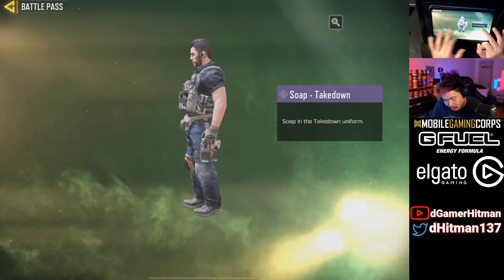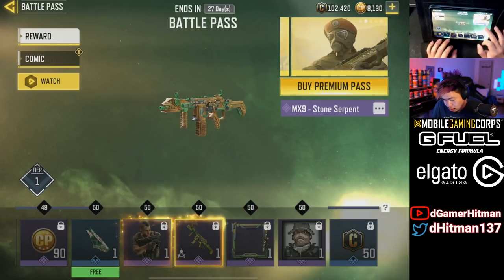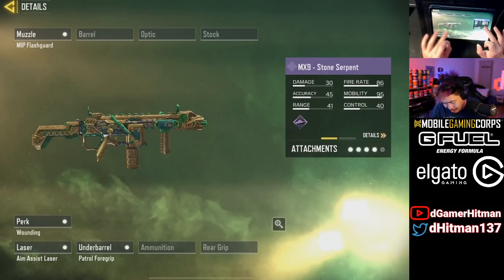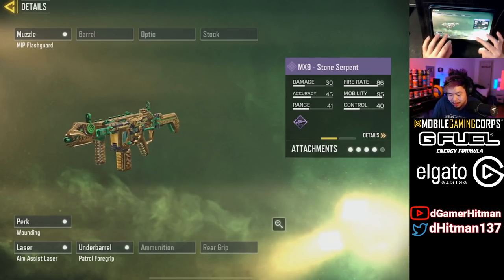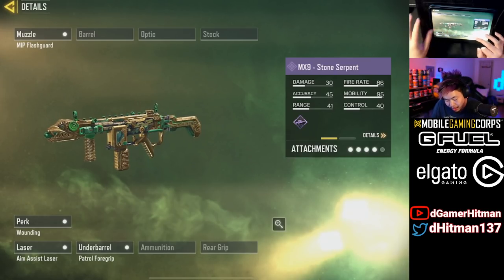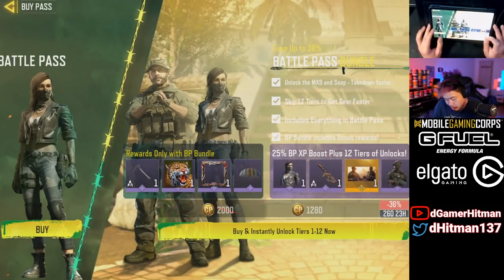Our last few things include another character skin — Soap is back, which is really nice to see. And finally, the MX9 Stone Serpent, which is actually a really nice gun. Out of all the guns that have come from the battle pass, it's pretty clean. I'll be going for Damascus so I won't unlock it right away.